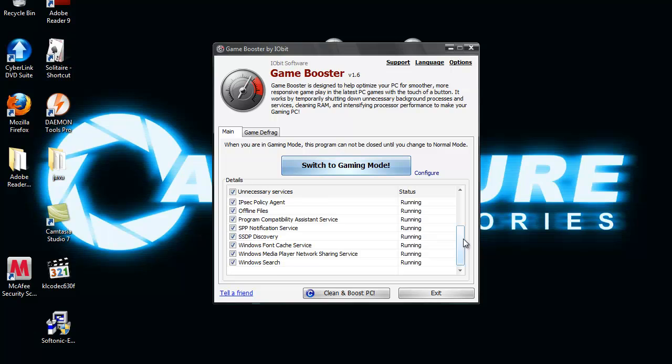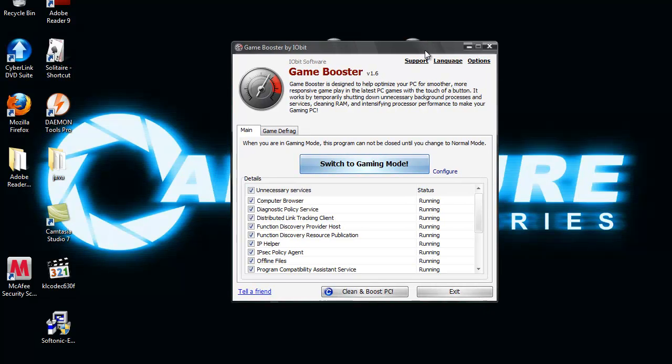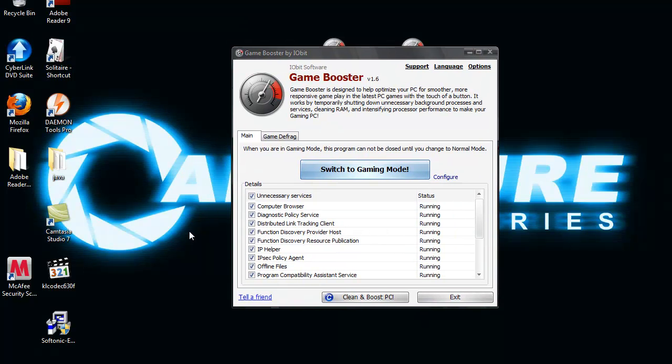So if you're too lazy to start it up and click switch to gaming mode manually, you can just do that quickly. This tool really helps a lot. For example, I was playing Minecraft on my laptop and it was a bit laggy, so I installed this and it got rid of most of the lag — not all of it, but a great chunk of it. So if you're having problems, I recommend this software over anything else. Thanks for watching. Please rate, comment, and subscribe.